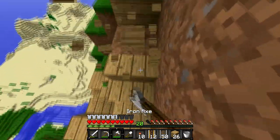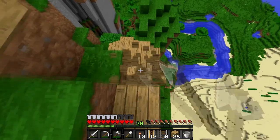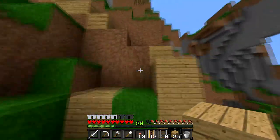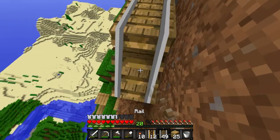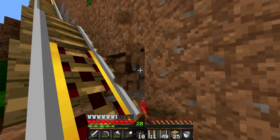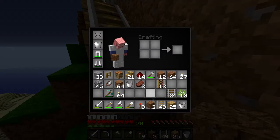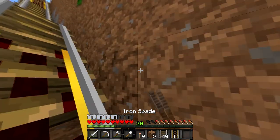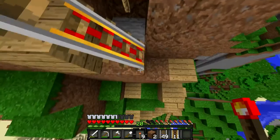Henry starts breaking every staircase to replace with rails. He's trying to get to a lava source — he wants to collect it for future use. He places a redstone torch to power the rails going up the incline, figuring out the routing as he goes.